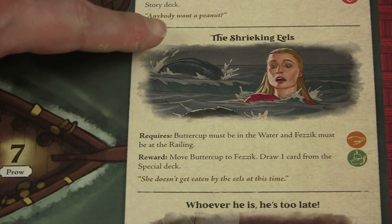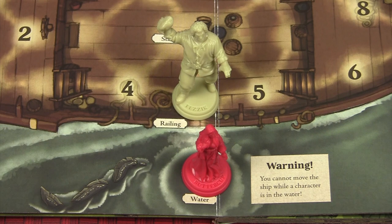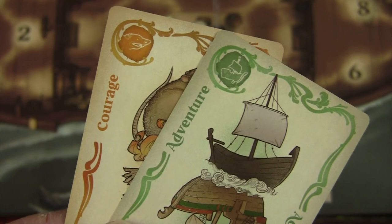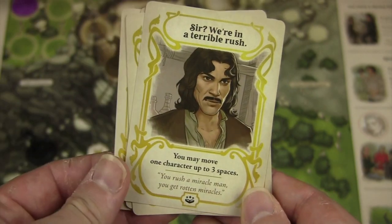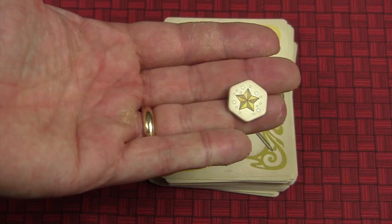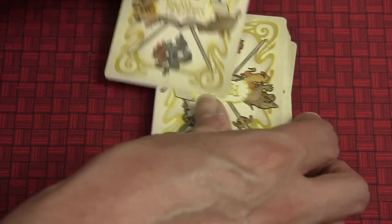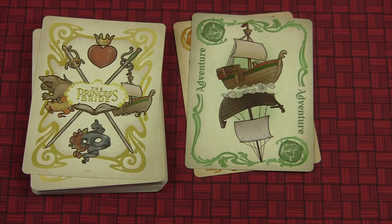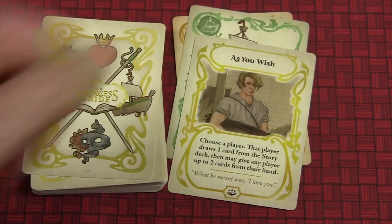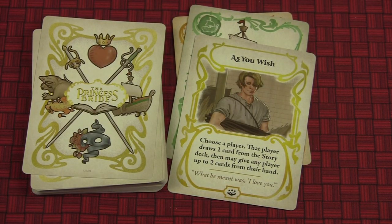For example, to defeat the Shrieking Eagles, Buttercup needs to be in the water, Fezzik needs to be at the railing of the boat, and the active player needs to discard a Courage and Adventure card. Players can earn special cards that can be spent for special benefits, and miracle tokens collected from the board allow players to draw three regular cards or one card from the special deck. Special cards get discarded to the main deck discard, so they can cycle back around when the deck gets reshuffled.